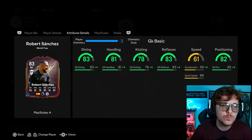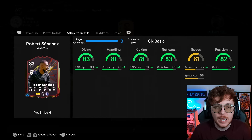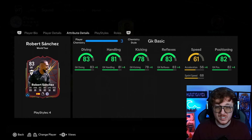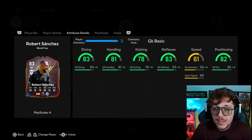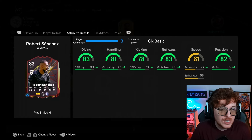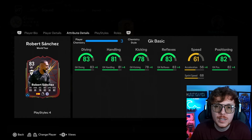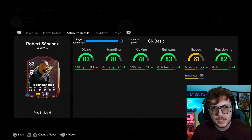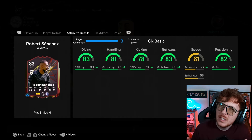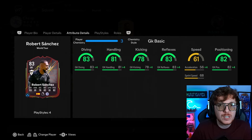Starting off in goal, this is your freebie card - the Robert Sanchez World Tour card. This is a free objective you can get done and I highly recommend him. It's a really nice looking card and he's actually decent. I was unlucky enough to get Howard as my starter hero and he is awful, but Sanchez I find is a little bit more reliable. It's a free card at the end of the day.